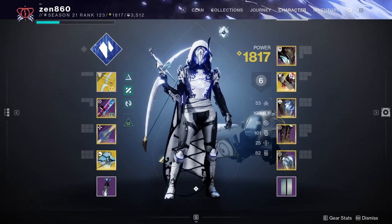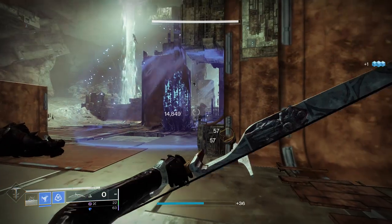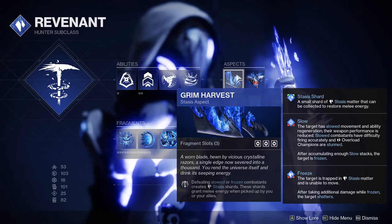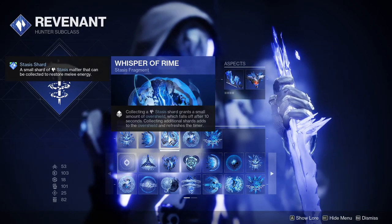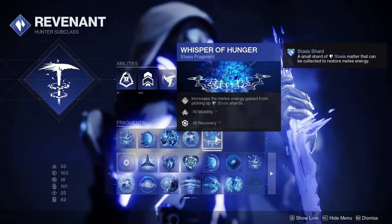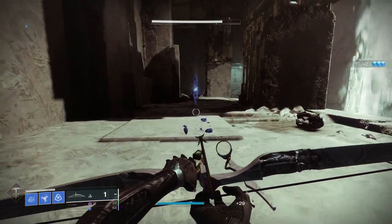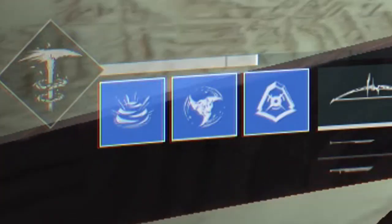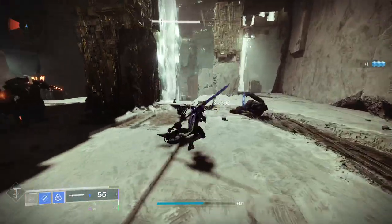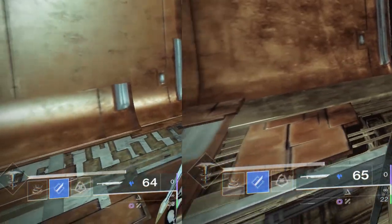This build is ridiculously tanky, but let's make ourselves even stronger. With Grim Harvest, we create stasis shards when defeating slowed or frozen combatants — essentially anything in our Duskfield grenades. Even though Whisper of Rime has been nerfed, it is still key to this build as it gives you much-needed health when you collect these stasis shards. Whisper of Hunger gives us increased melee energy when picking up stasis shards as well, which combined with everything else gives us ridiculous freeze ability uptime. Our last mod, Elemental Charge, has a chance to give us Armor Charge when picking up stasis shards, giving us another way to maintain high Armor Charge Grenade Kickstarts.